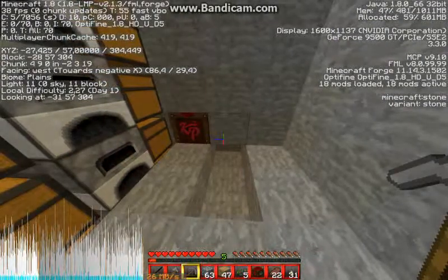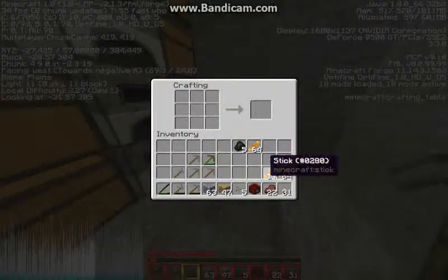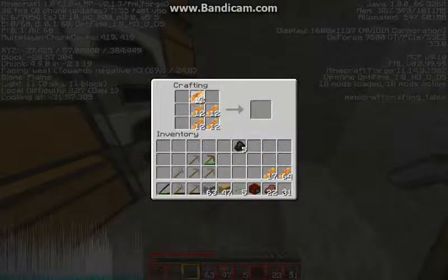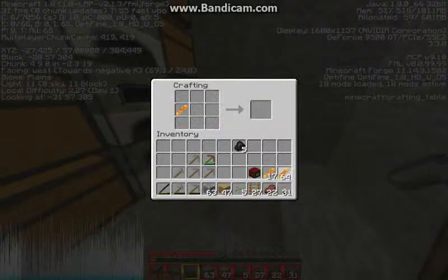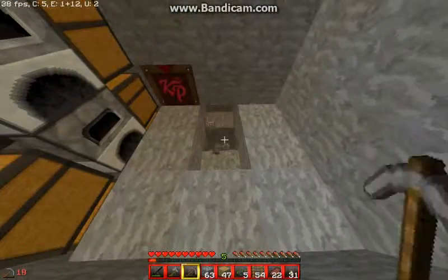I need to go to Y around 10 or something like that, so I need to get 47 blocks lower. What do I do to do that? Well I just create ladders — I need about 50 ladders. I got 54 ladders, and let's use the rest of the sticks to just go down.